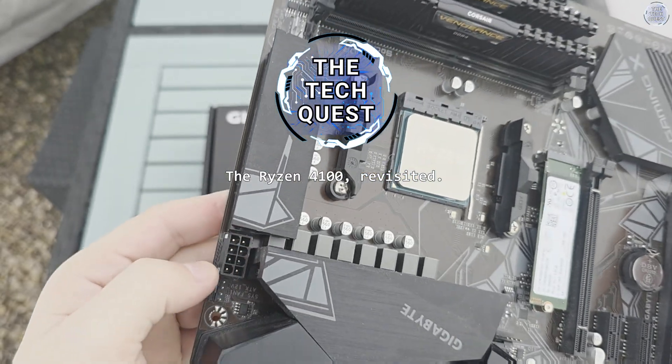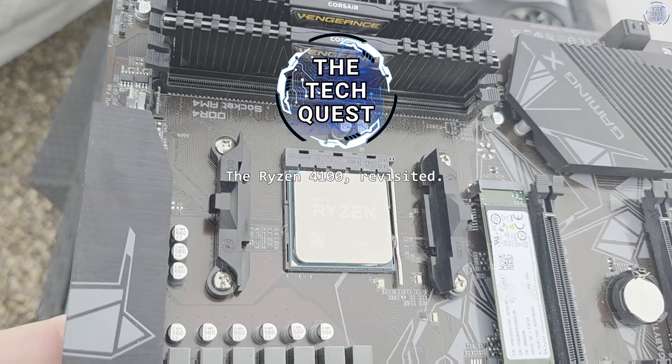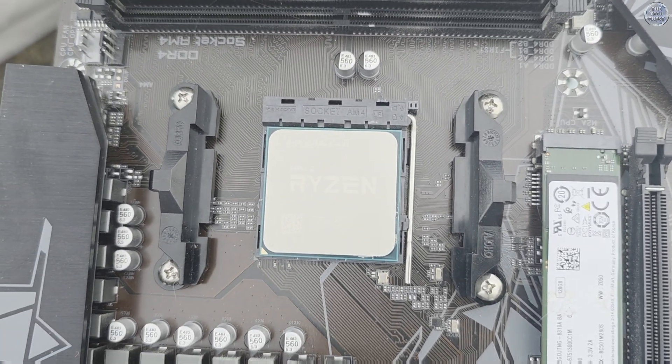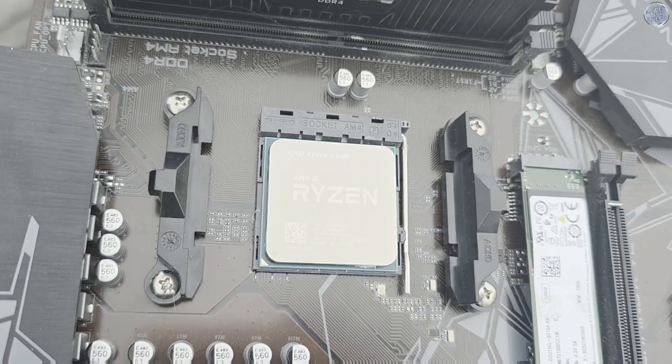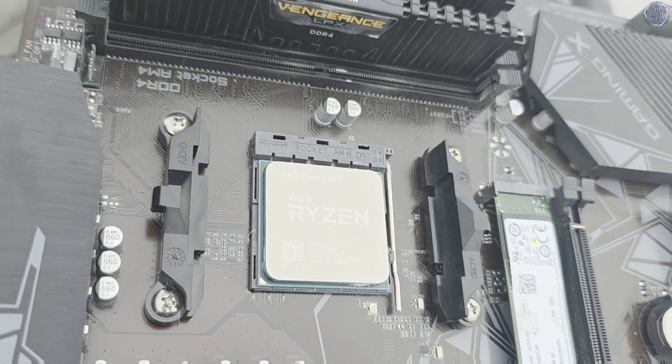Hello, I'm Zonoff here and welcome to another video on the Tech Quest. Your eyes don't deceive you. Back in June I took a look at the Ryzen 3 4100, a budget processor that I purchased for just £24 new, and for that money I quite liked it — its performance combined with the 1660 Super was pretty good overall.